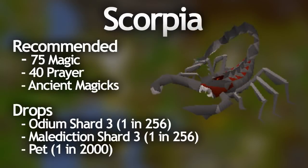Next is Scorpia, the Wilderness boss located near the Chaos Elemental. It's recommended to have at least 75 magic for the Trident and 40 prayer for Protect from Range. You also need freeze spells — the best is Ice Burst since you need to freeze 2 healers at once, though in a team of 2 or 3 people you can outdamage the healers without freezing. Scorpia drops the Odium and Malediction shards 3, both well above 2.7 mil each, and the pet at 1 in 2000.